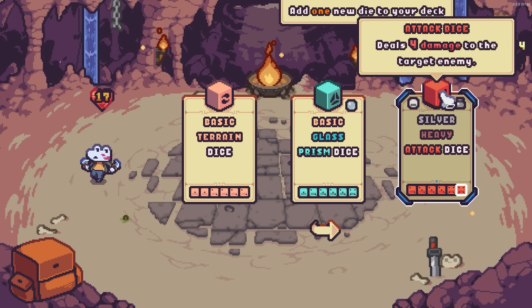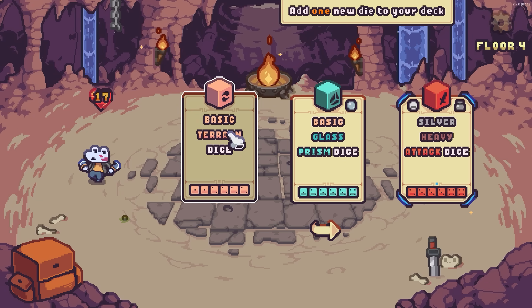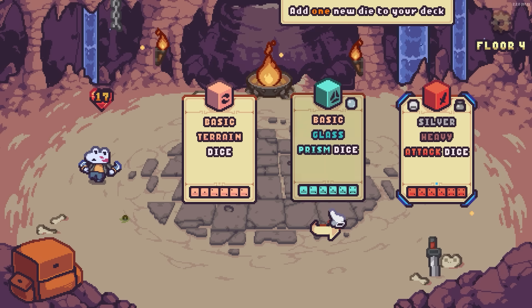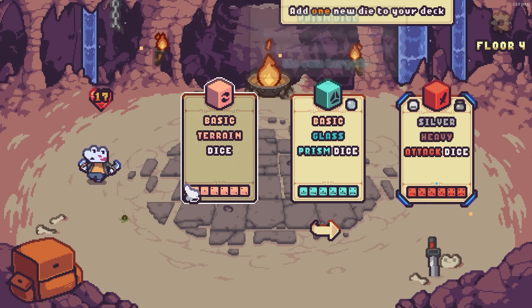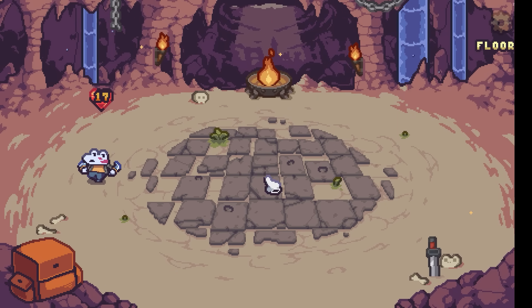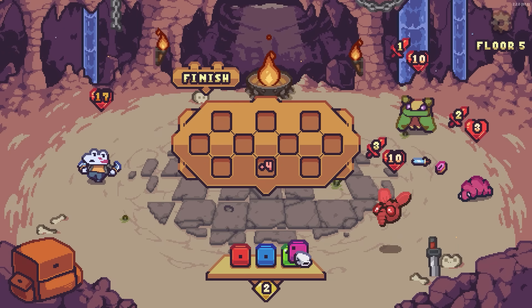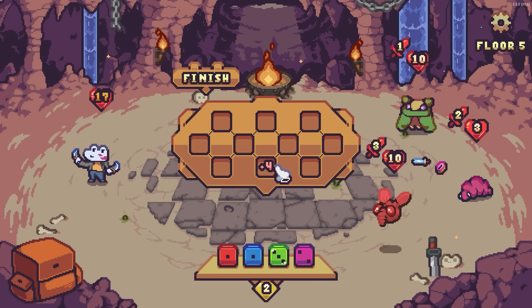Silver heavy attack dice. Heavy stays on the board — really good. Another terrain dice, I don't know if we need that. Prism dice: when targeted, extends the targeting effects to its own targets. So you can spread out your things a little more. Could be really good with our terrain dice, but I'm going to do that heavy attack. Play that down — that goes plus four. We don't even need to use that again. Wow, that's really strong.